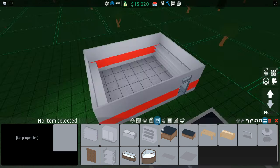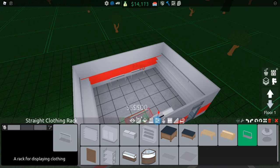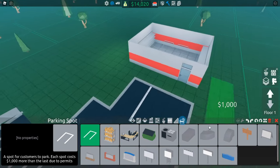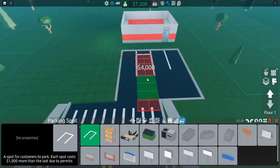We can also place one more shelf here — just move that one. Now we have lots and lots of space. Next we're going to get at least two clothing racks because you need pants and clothing. We still have 14,000 which is a lot, but we're kind of going to blow half of that on these things — we need to go to infrastructure, select the parking lot, and place another three of them so we have four in total.